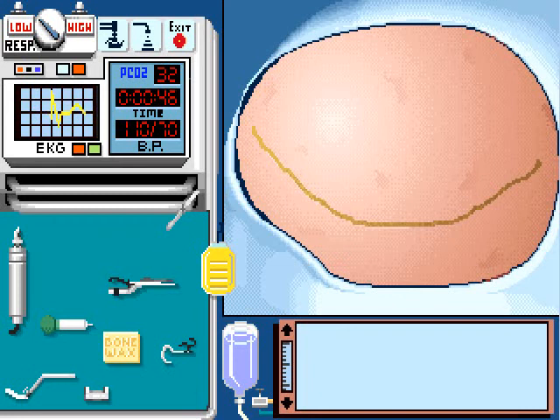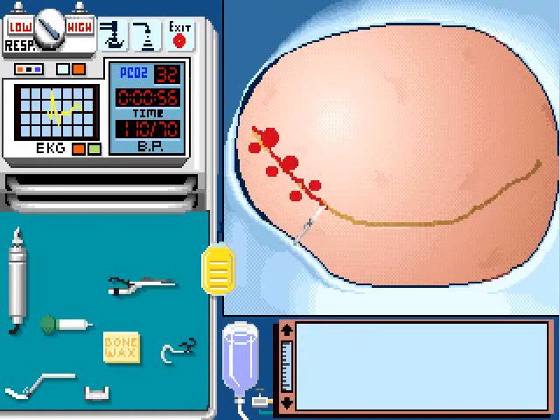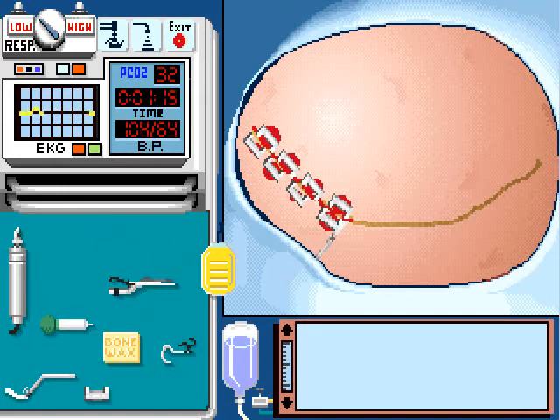Cut along this line — you have to be pretty precise with it. Just go about a third of the way and then stop. The mouse controls in this game are not very good. But anyway, stop the bleeders with these rainies clips, like so. And then continue on — let me reposition myself a bit here — and continue on from where you left off on the incision. There we go.